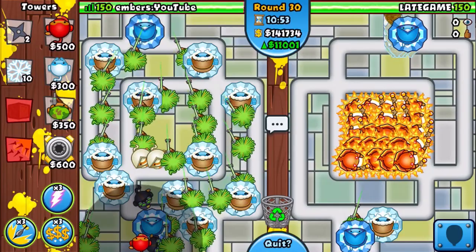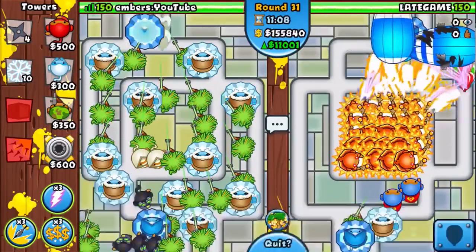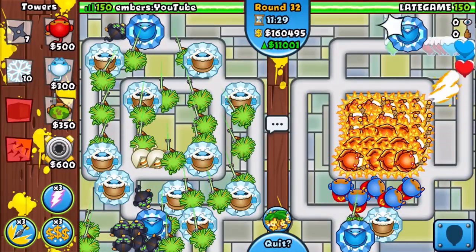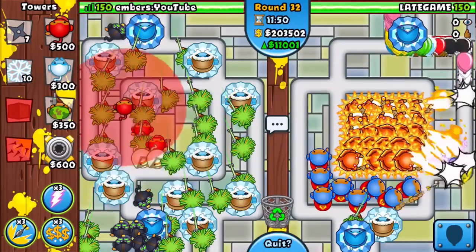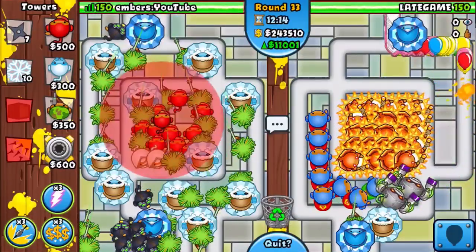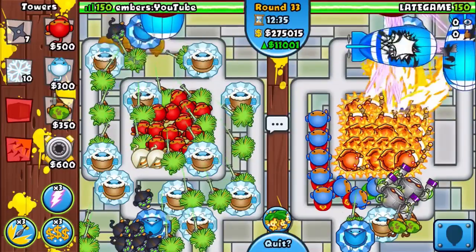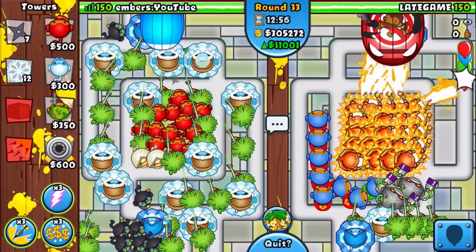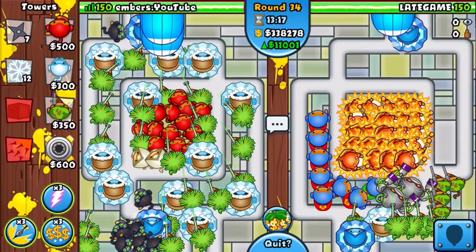My enemy had a super monkey, ice, sniper, and wizard strategy. It's a good strategy because he's safe for the early game with the wizard, and has double stall with ice and sniper, and of course super monkey is the best late game tower. But what if we all-out him with millions of ZOMGs, which is impossible to defend? And if he tries to counter-rush you, you just stall the hell out of the rounds.